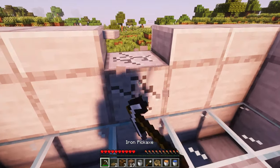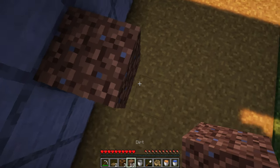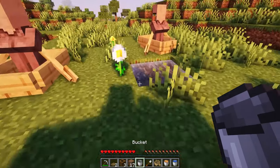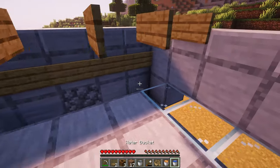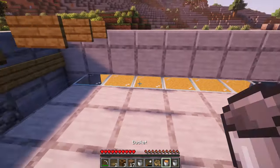Then break these blocks and build a temporary staircase for the villagers. While you're down here, if you only have one bucket, you can grab more water because you need to place two water buckets in these corners, and a lava bucket above right here.